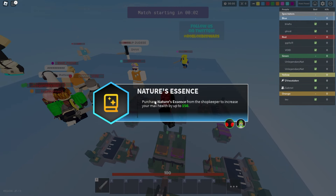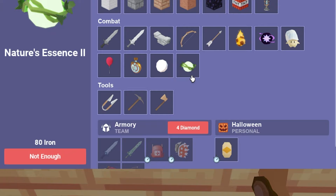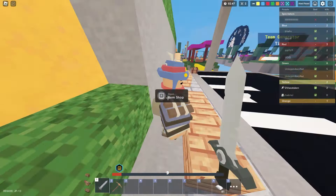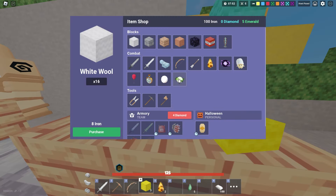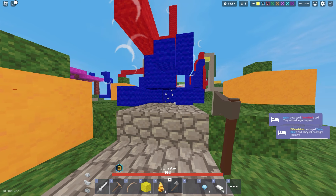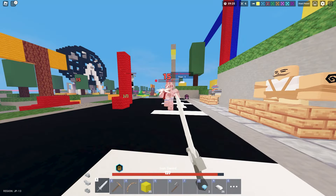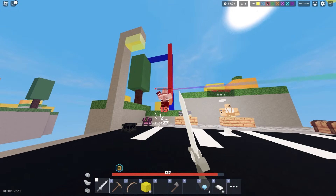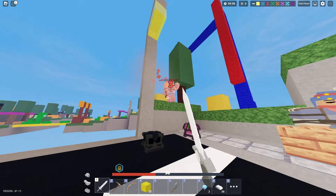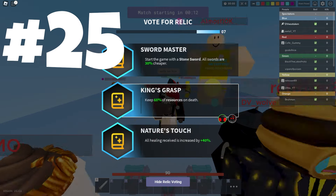Number 26 is Nature's Essence, which is kind of funky. You can essentially buy essences from the shopkeeper to increase your max health up to like another 100, so you can get up to 200 HP. But it gets really really expensive the higher you go, and there are better things to spend your currency on. It's kind of a fun one with the little orbs, but I pretty much never get it — there's always something better.